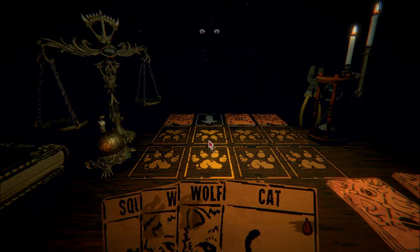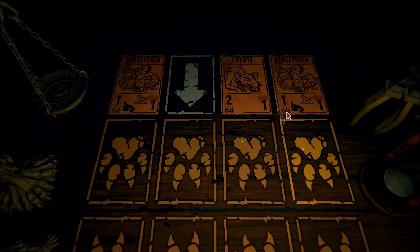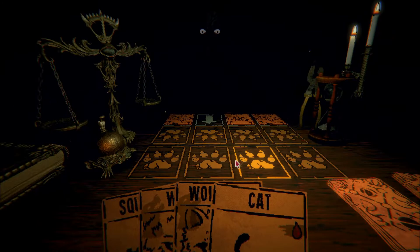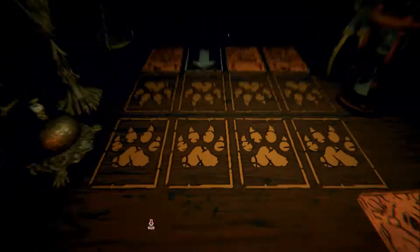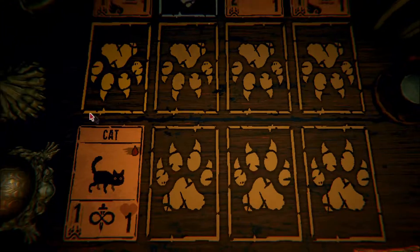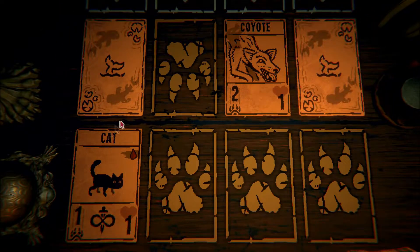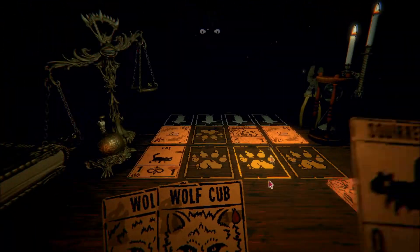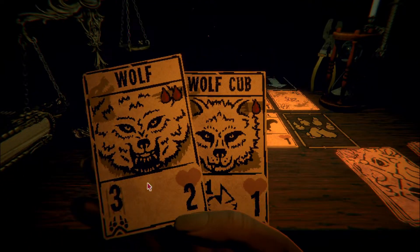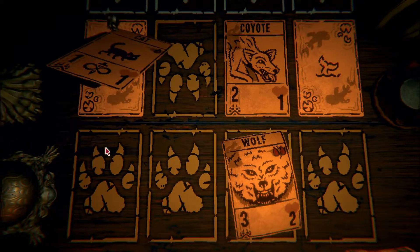We've got another battle. They're playing three cards down - a coyote, a kingfisher which has airborne, and a card with waterborne. Airborne means it strikes the opponent directly. Waterborne means it submerges during the opponent's turn and opposing creatures can only directly attack the owner. I guess it makes sense to play squirrel then cat. We could do other things but we're going to do one damage. They're going to attack us for a lot. Squirrel, put you here, then sacrifice you - wolf. Can't play you for now, nice.